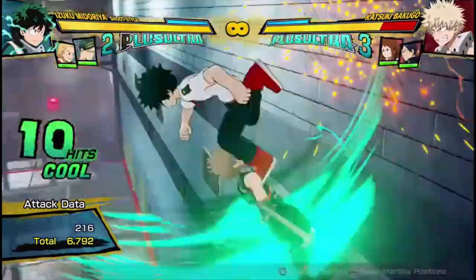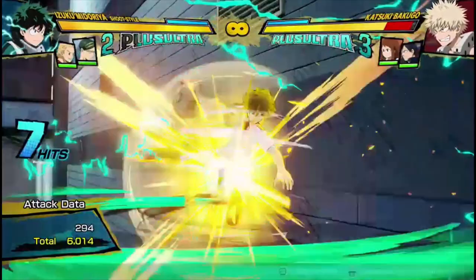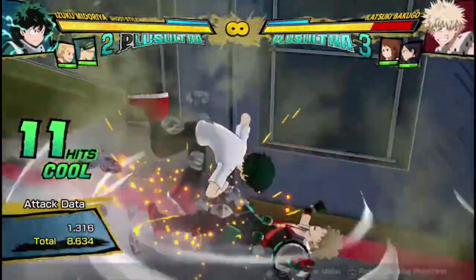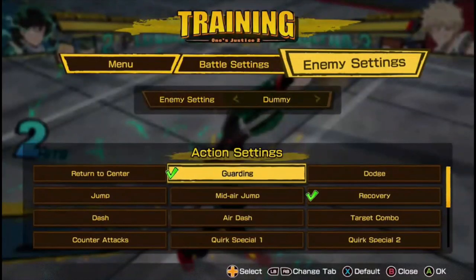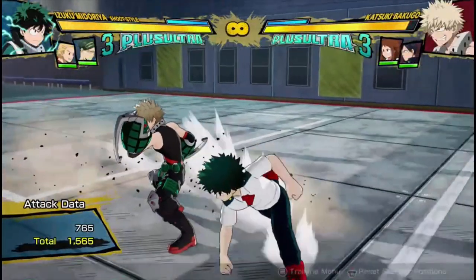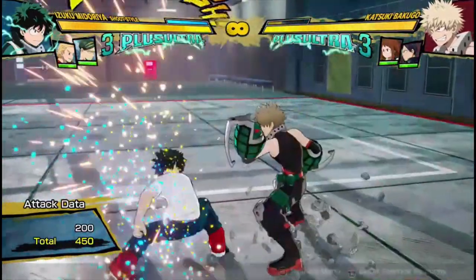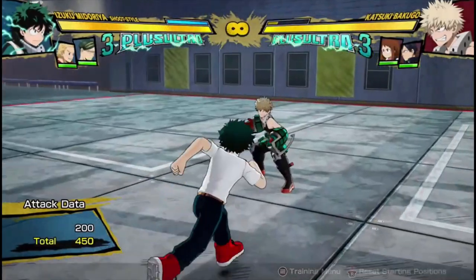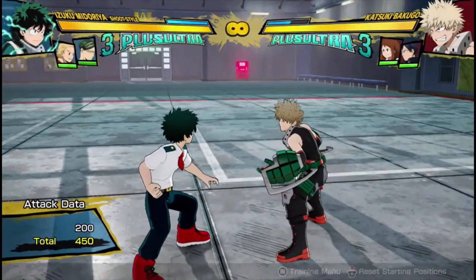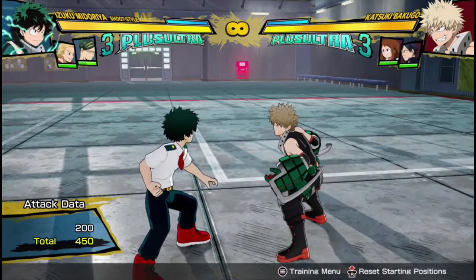You can change up your combos by putting this in. It also does a lot of block pressure from up close — his health bar was at like 70-80% gone just because I did two hits into the projectile. So it's really good for guard pressure. He has crazy guard pressure, which we'll get into later.